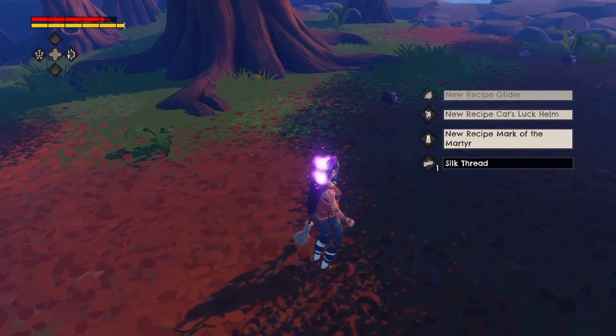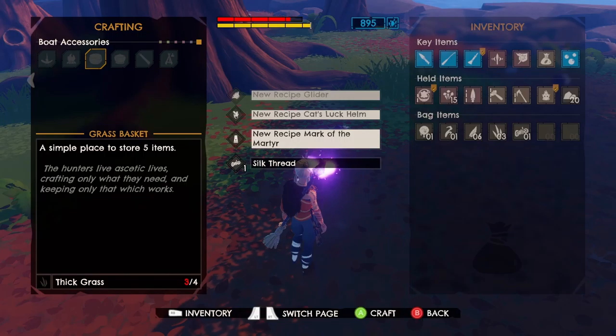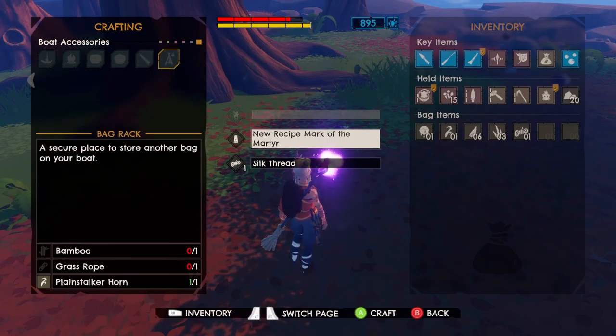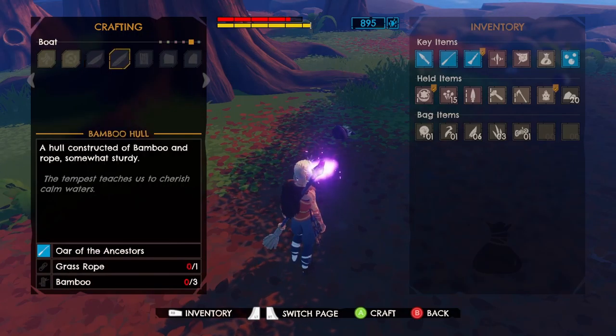Mark of the Martyr. Cat's Lock Helm. Glider — ooh! Bamboo Hull Spikes — nope. I think bamboo is probably the best I can get.